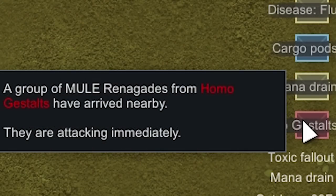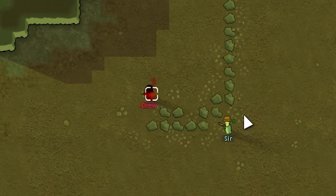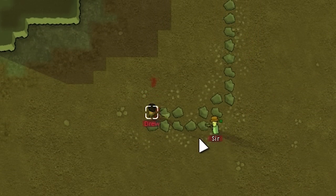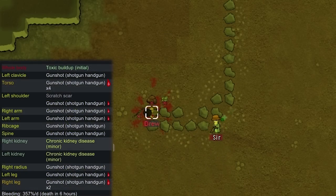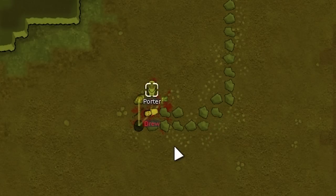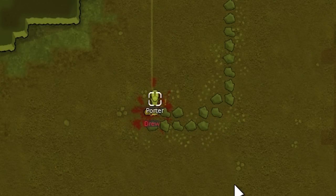At hour 15 we're getting raided again by Drew, but a visitor named Sir randomly decided to show up and ends up taking out Drew pretty easily on his own. Sir downs Drew, who will bleed out in six hours. We already have one prisoner, Jango, which is enough to manage, so we just strip Drew's gear and let him bleed out.